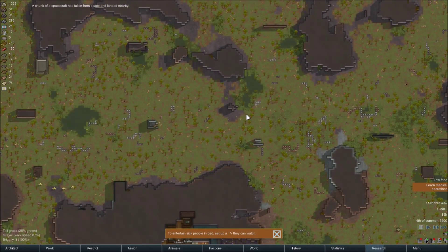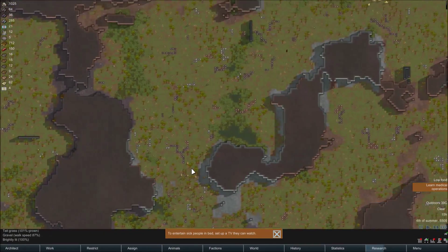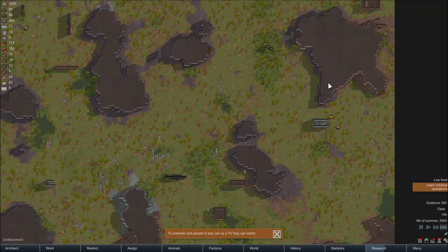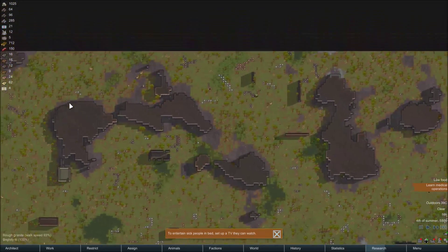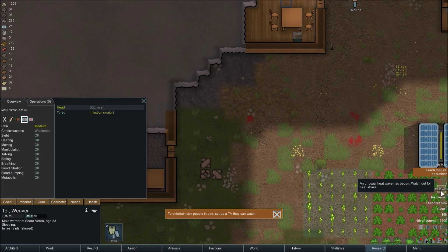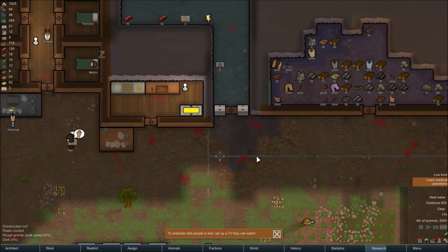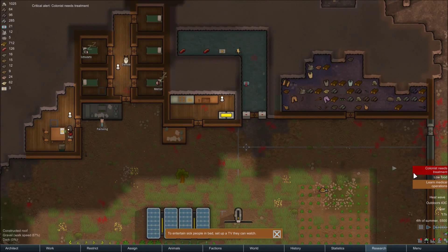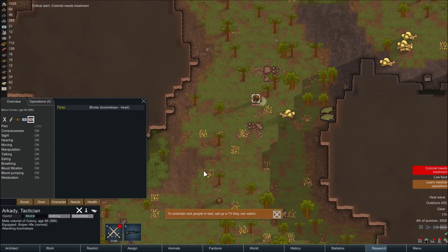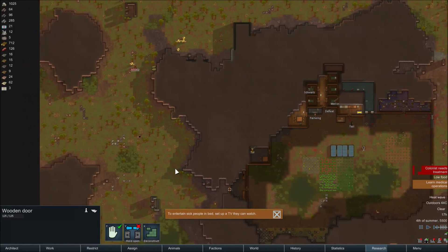A mad animal! A boomalope has gone cuckoo — where are you going? Just don't go outside, he'll cool off eventually. 0.5% chance — at least there is one. And that's all the old freaking egg, great. We got our first prisoner and a heat wave — great. He might not survive. We are low on food. You went outside — are you joking me?